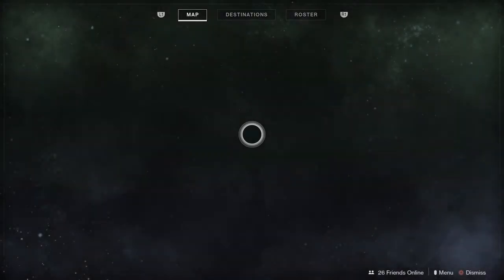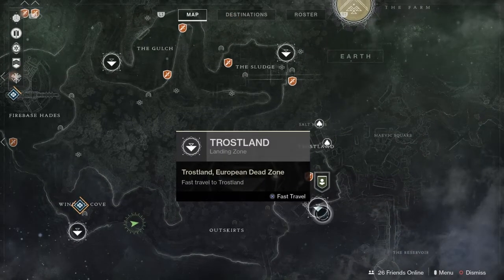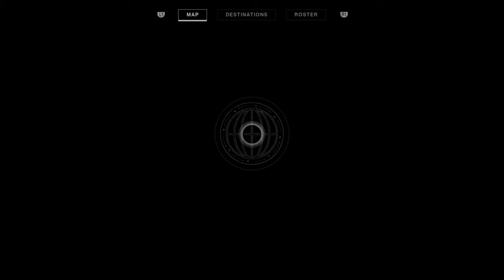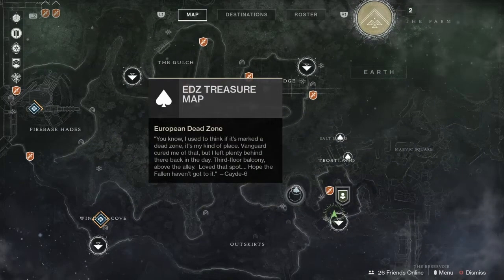Now let's look for the second one. I'll fast travel — it'll be faster. The next one is in Trostland. As you can see, we're in Trostland, and K's treasure is somewhere around here. Let me try to get to it as quickly as possible. I'll open the map. Two of them are right next to each other, so I'm just going to get the one to my left.